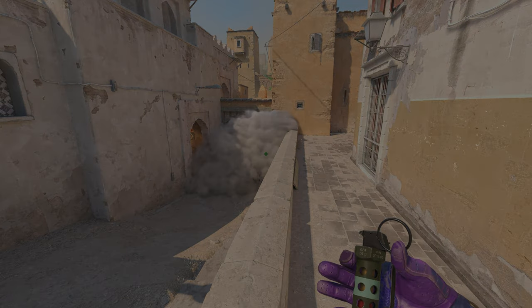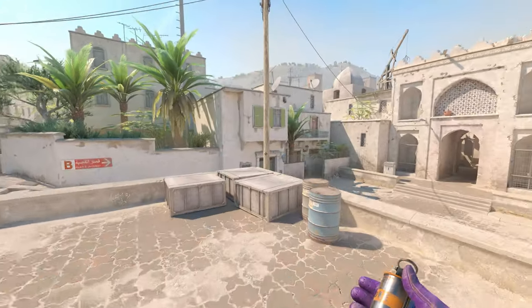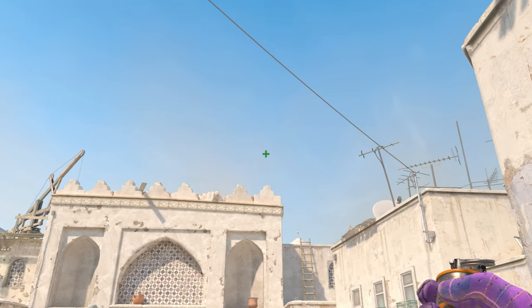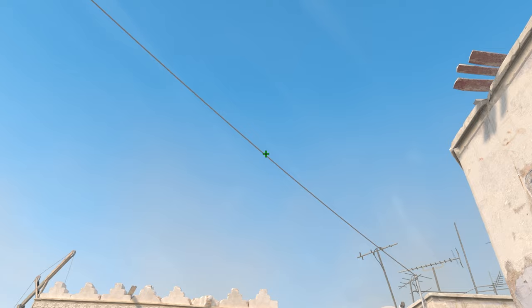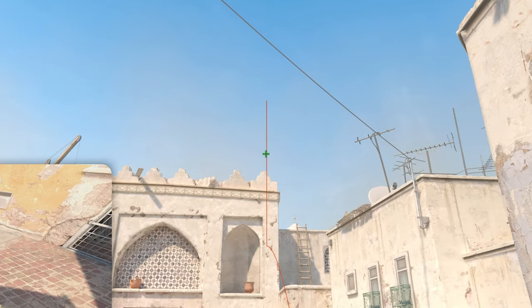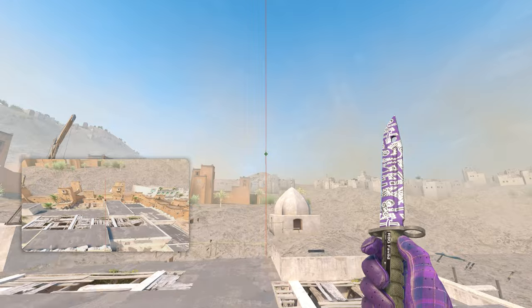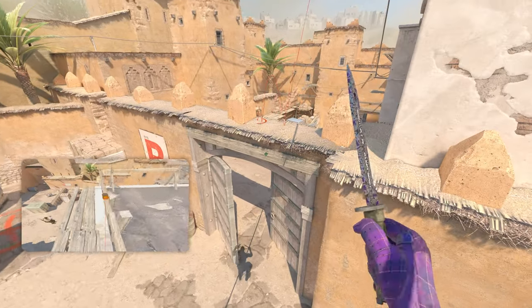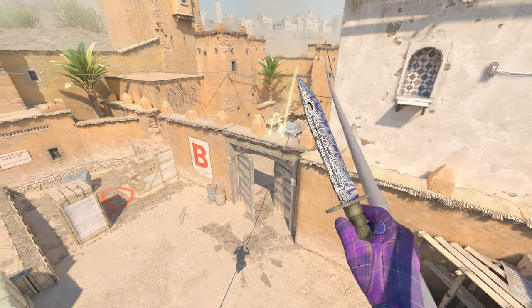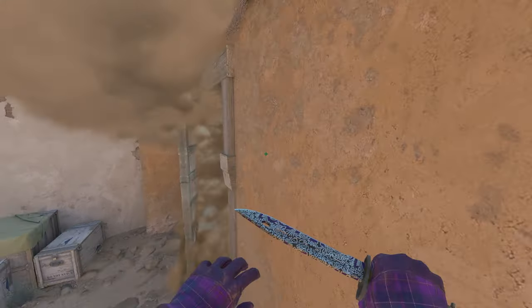Next up, the B spawn fast smoke for the doors. Get into the barrels, look for this area of the roof, follow it all the way up — somewhere between there and the wire — and jump throw. The smoke lands perfectly on top of or just over the double doors, which makes it bloom all the way down, covering the entire doors area to make your rushes towards B more efficient.